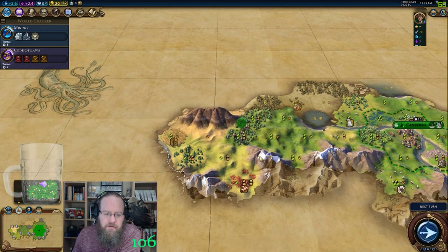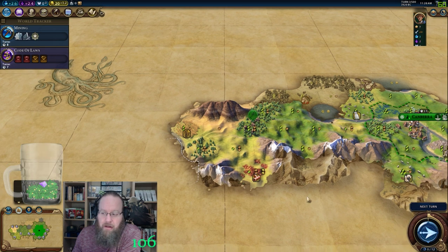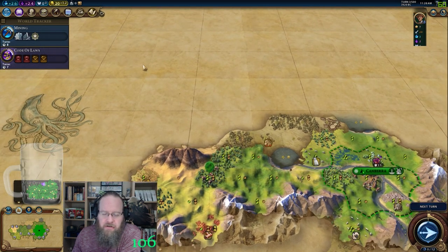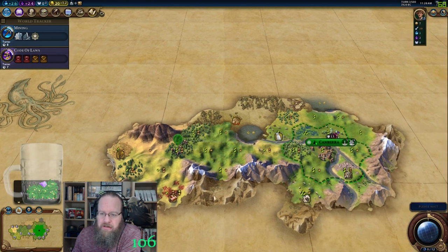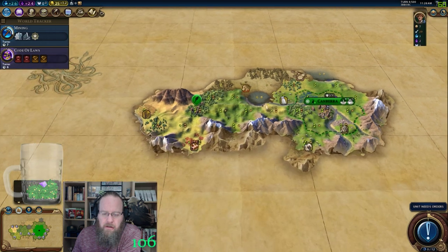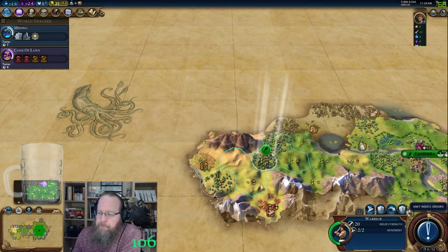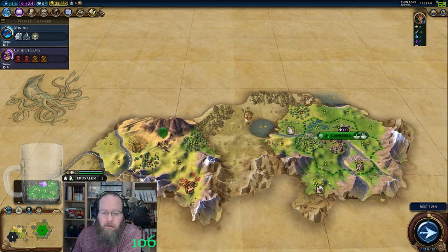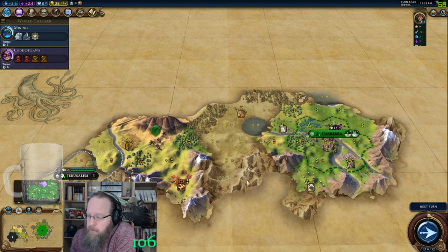Wow, lots more mountains — Early Pantheon possibly? Got some desert coming up here as well, which isn't the greatest. This is a lake, which is interesting — what's up north there. There we go — first meet on Jerusalem! That's going to give us our plus-2 faith return, which is going to help us on our early Pantheon.